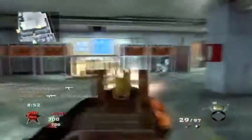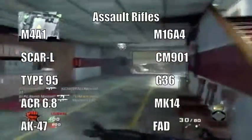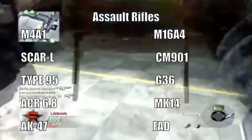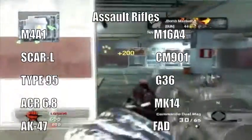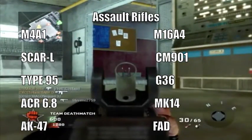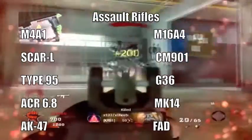Let's start off with the assault rifles. We got the M4A1 Carbine, returning from Modern Warfare 2. We got the M16, also returning from Modern Warfare 2. The SCAR-L, a lightweight version of the SCAR-H. We got new guns: the CM-91, the Type 95, the G36C, the ACR, the MK-14, the AK-47, and the FAD.